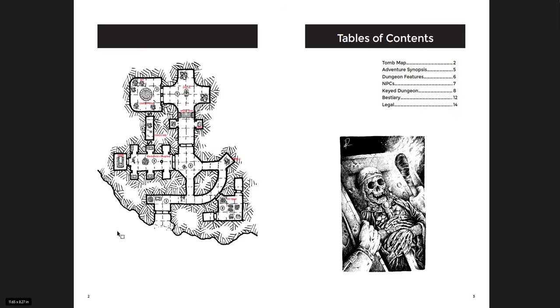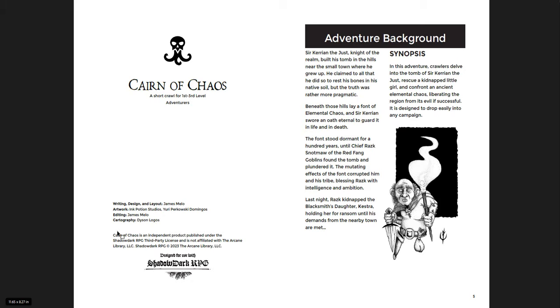Starting with Cairn of Chaos — you can see it has a cool Dyson Logos map with brief descriptions of where things are. Essentially, you get a dungeon that is an old knight's tomb infested with goblins who are mutating because the knight was buried over a chaos vein — a place of chaos — and things are starting to change, warp, and mutate. Sir Carrion the Just, knight of the realm, built his tomb here, and the Red Fang goblins found and plundered the font of elemental chaos beneath the hills. Now a mutated goblin is holding the blacksmith's daughter Kestra for ransom.